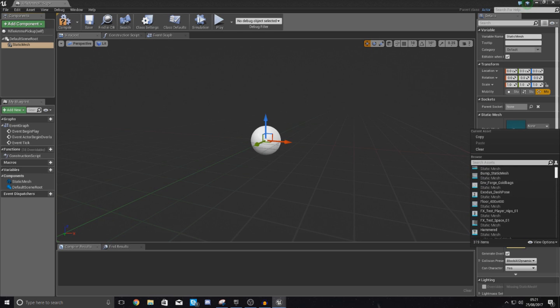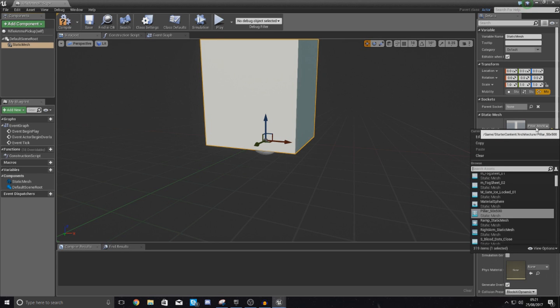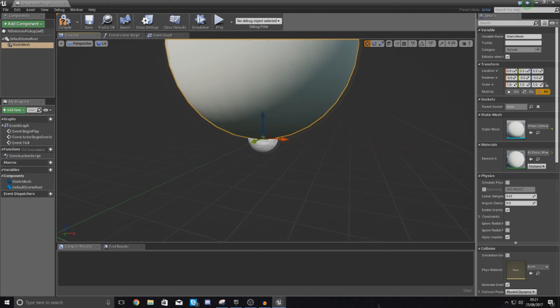For me I'm simply going to type in 'pickup' and see what comes up and if there's anything I like. I got a gold bag — don't want that. So I'm simply going to set this to a sphere for now and drop that in.